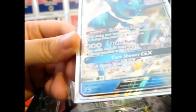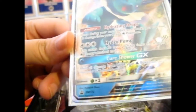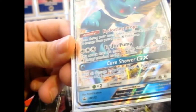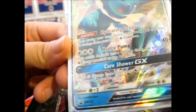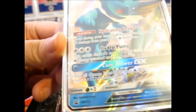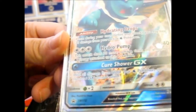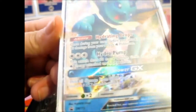Voila! Here we go. Very lovely. With a Cure Shower GX — heal all damage from all your water Pokémon. That's handy if you have a water deck. Hydro Pump: this attack does 30 more damage times the amount of water energy attached to this Pokémon, with 40 base damage.